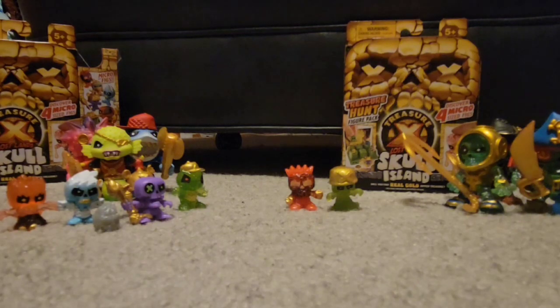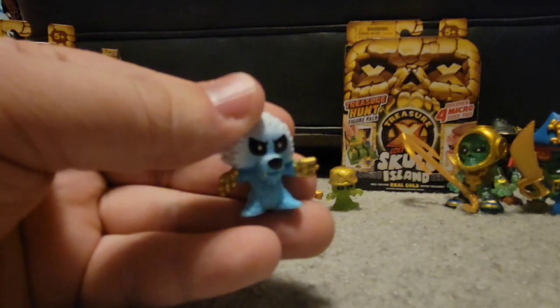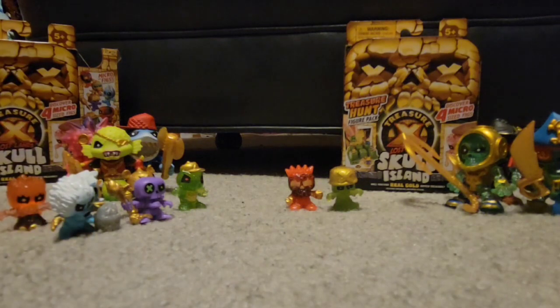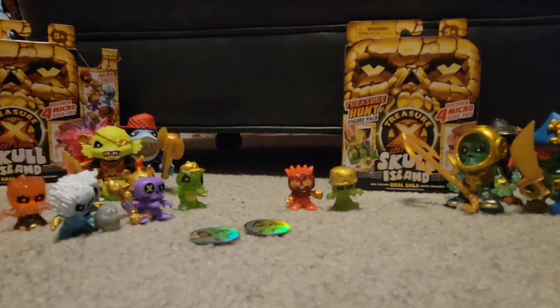Moving along. Another frosty fellow — this one is going to be another common: Klochon. Another frosty gentleman. This is the one — I can tell this pouch is going to be where the treasure is. There's a sticker. Two of these now. And we've got a second treasure.